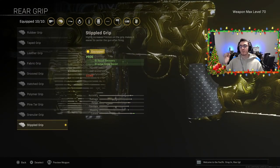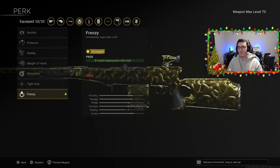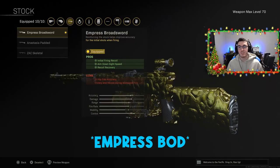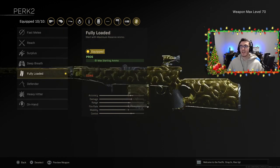For the rear grip, I'm rocking Stippled Grip Tape — it has zero cons and gives you the best possible recoil recovery and initial firing recoil. Pairing the Stippled Grip with the Anastasia Padded stock will give you that better initial firing recoil. For the weapon perk, I have Frenzy on right now, so after you get a kill your health immediately starts to regen. It's also nice to have Tight Grip, which increases accuracy while continuously firing — and Tight Grip pairs well with the Empress Broadsword stock to offset the sustained-fire recoil con.